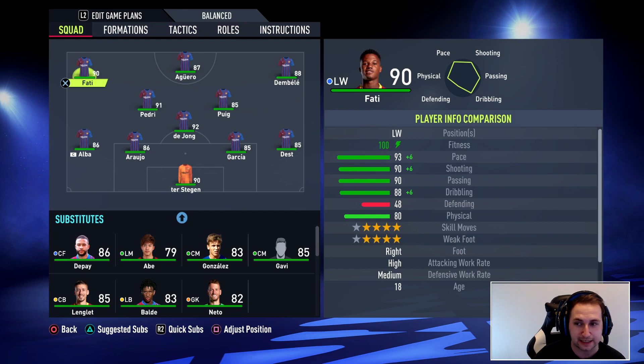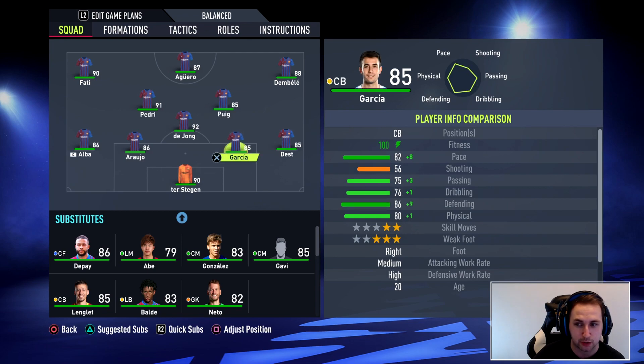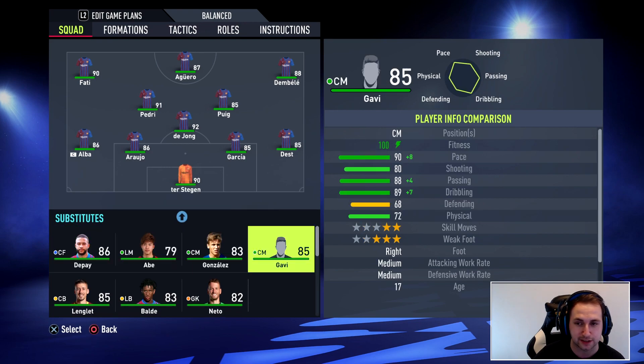So we've got Ansu Fati 90 rated, Pedri 91, Ricky Puig 85, Dembele 88, Garcia and Araujo both high in the 80s. You've got Gavi on the bench as well. This is the side that's going to be taken on by the past Barcelona team.